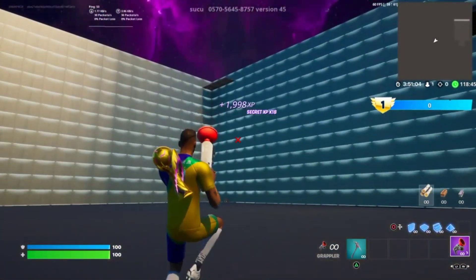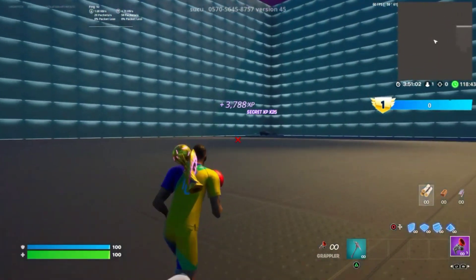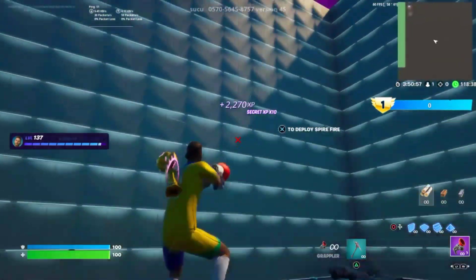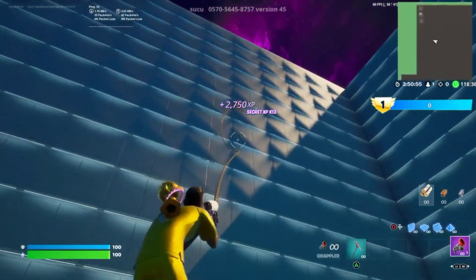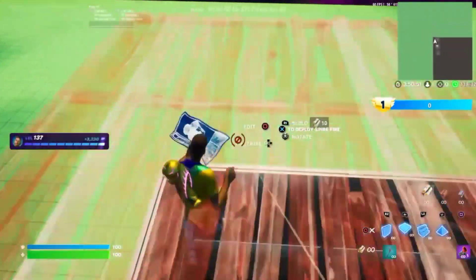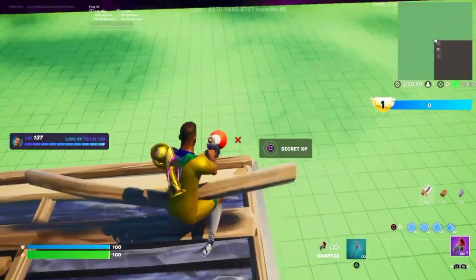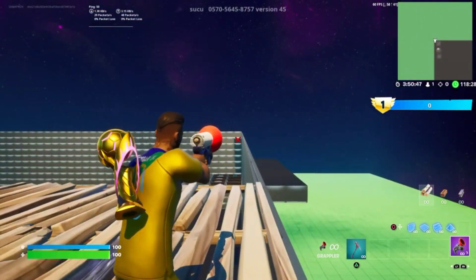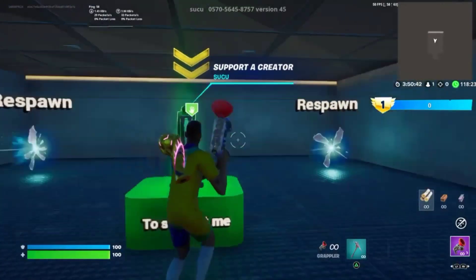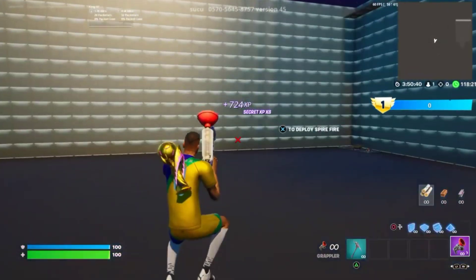Same thing, only instead of going to that side, we're going to the right. All you gotta do is simply grapple all the way over here, build, and this one is right on top. The other one was right below — this one is all the way on the top. You simply press it and now you start earning XP again.